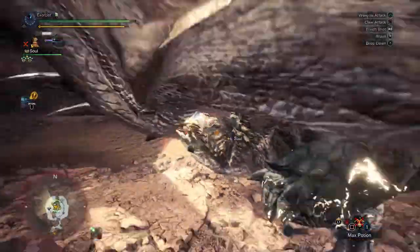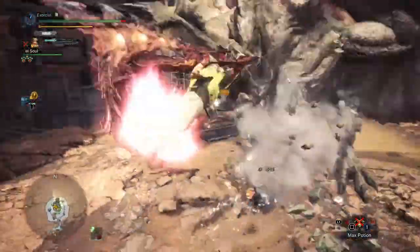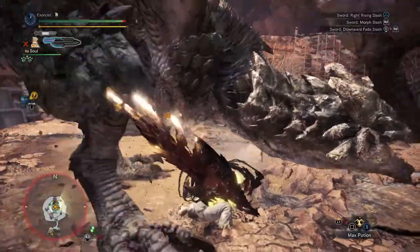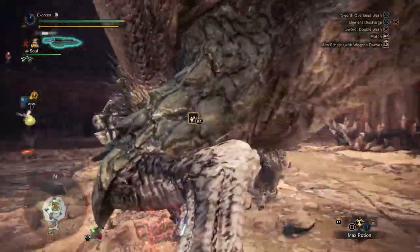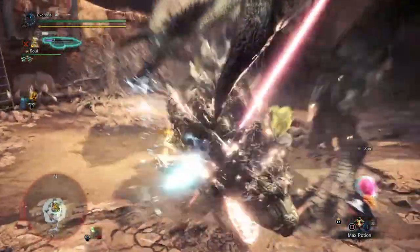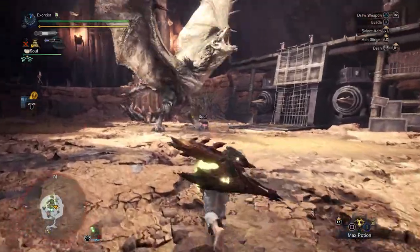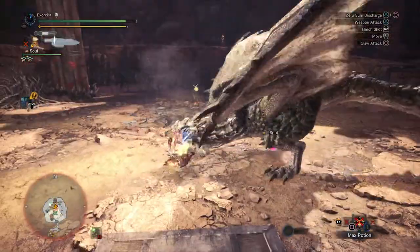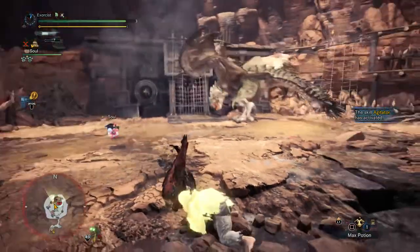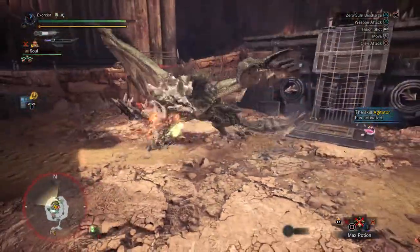My Palico has paralyze as well, and with my paralyze being 400... Also, another good thing — you can get your bar glowing in one combo. This is taking longer than it would for my normal switchaxe build just because this build isn't meant for DPS. It's meant to KO, paralyze, and slow down the monster so all your other teammates can deal damage.